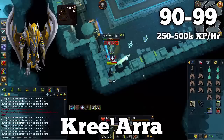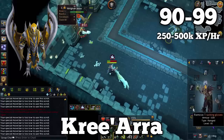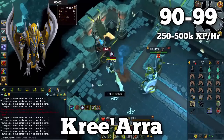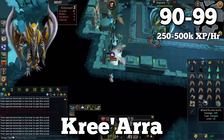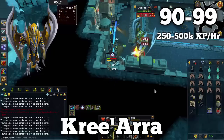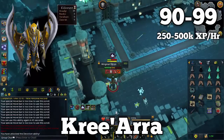Another way people like to train range is through PVM — specifically killing the Godwars dungeon boss Kree'arra, often called Armadyl. I won't cover how to kill Armadyl in this guide as it goes very in depth, but I'll have a link to the guide on screen and in the description for mobile users. Armadyl is great range XP if you have max gear and somehow aren't 99 range yet — very easy to kill with a good setup and you can make decent money from the drops as well.